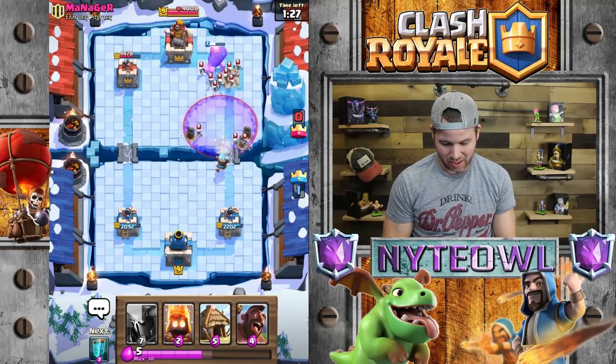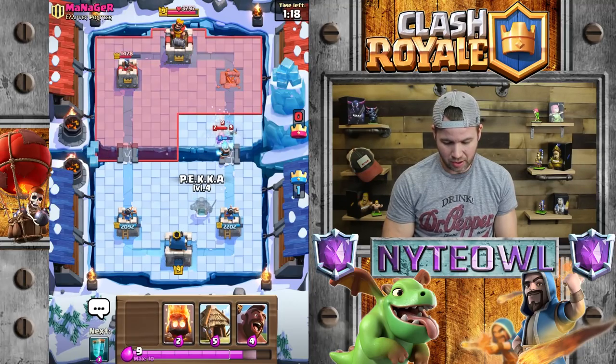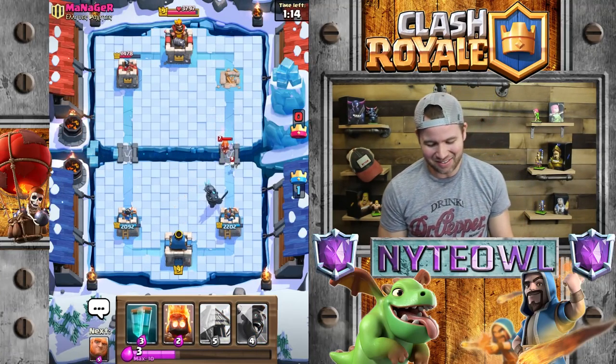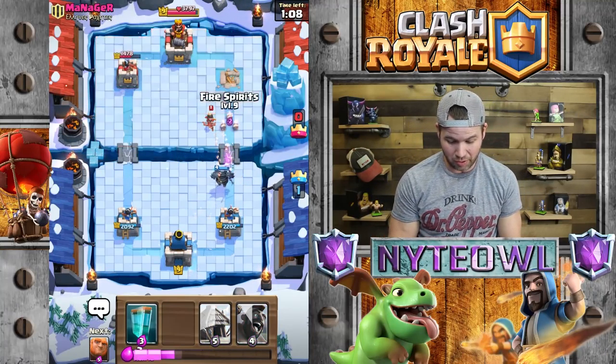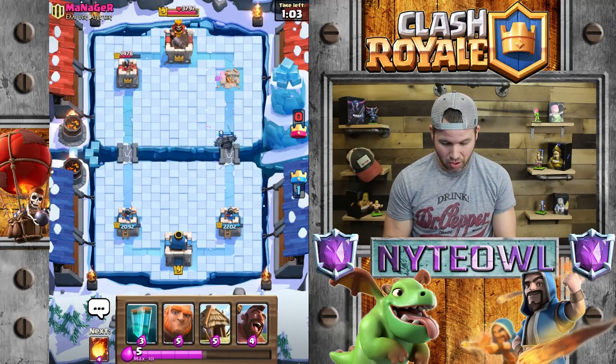That's gonna be a lot of skeletons coming in. I'm gonna kind of ignore him — he's gonna throw his Witch down or nothing. Wow, that was really crazy. He doesn't even care, he's just doing his own thing. I think he's a little peeved that he lost that tower — which I would be too. I'm gonna throw some Fire Spirits up on that Princess because she's gonna get super annoying.